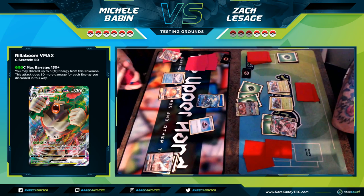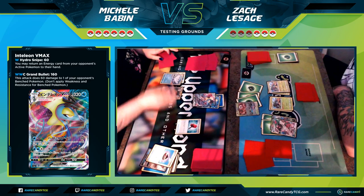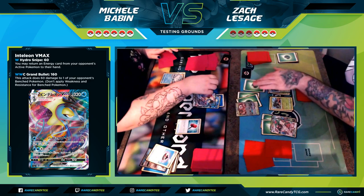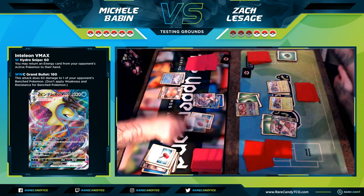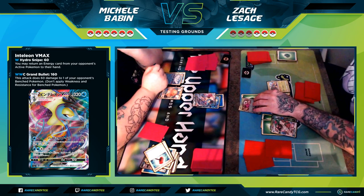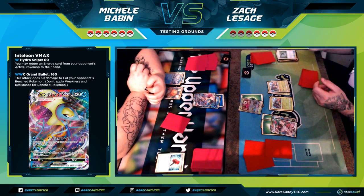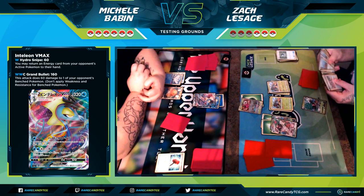Now that it has the new partner of Rillaboom VMAX, it'll be exciting to see if Inteleon VMAX on the shell side can live up to this format, because we do have a lot of strong Pokemon like ADP and Zacian V. I actually think the Inteleon VMAX deck can do well against ADP because you can lift those energies — there are Cinccino control or Cinccino mill decks that take away energies and have done pretty well against ADP, so it might be a solid counter.